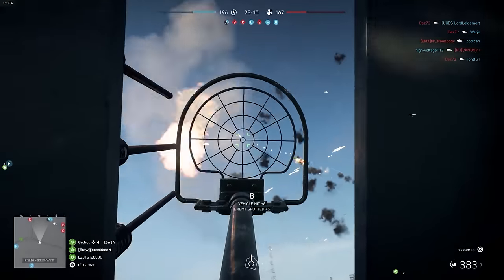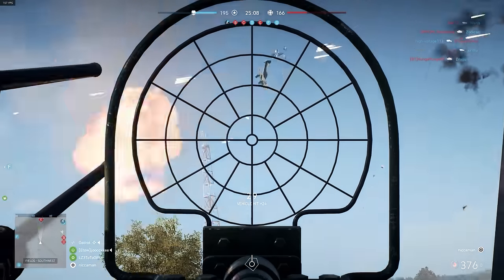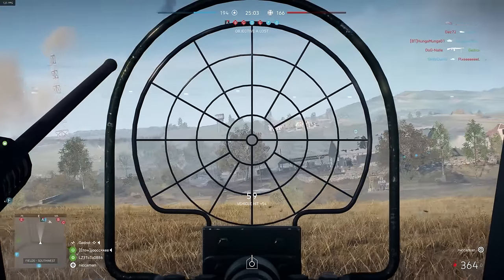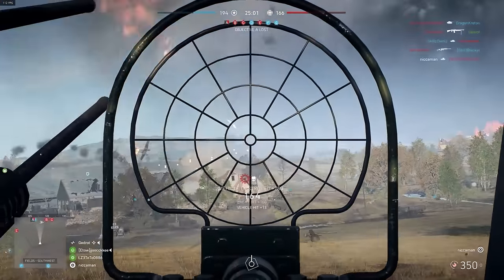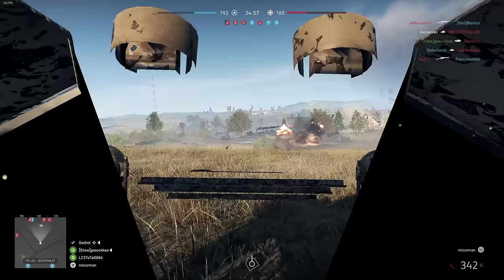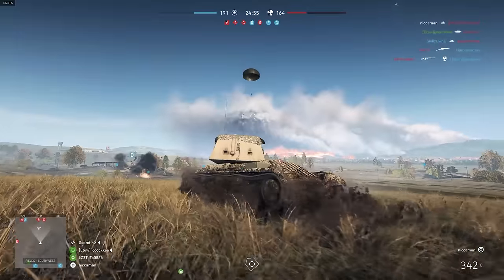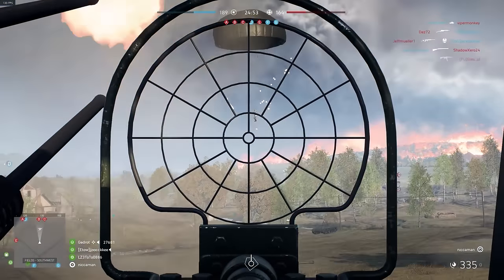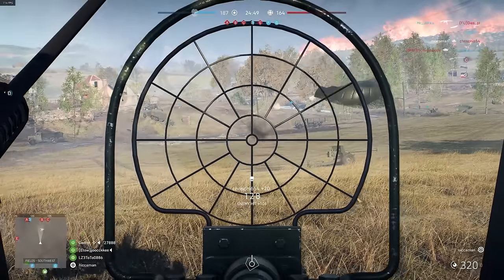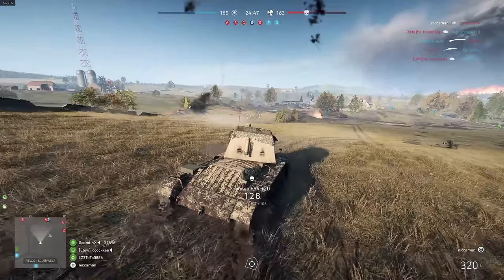But we are on a level 4 anti-air tank, so there's more upgrades to talk about. Vehicle hit 54, and we've overheated. We got the vehicle destroyed - we got the kill. Nice. We did 90 damage before he landed from his parachute.